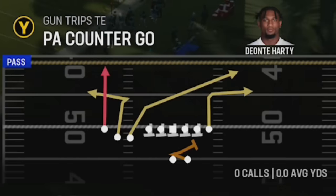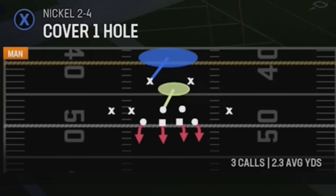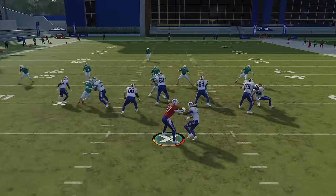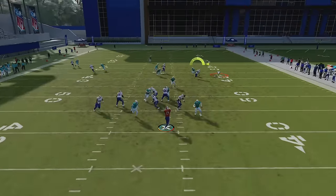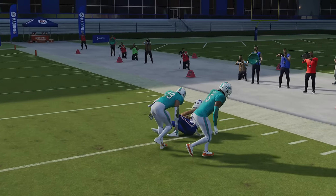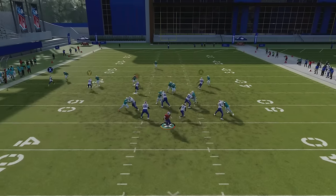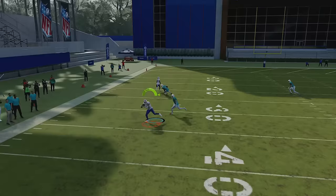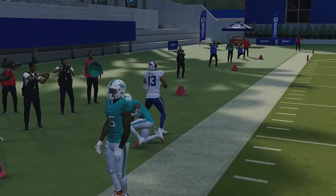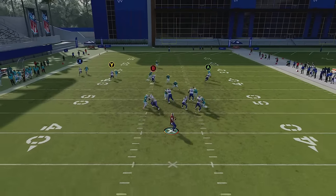I'm going to go over a couple of unique dink-and-dunk plays for man coverage, starting with the PA Counter Go. This play is very good against pretty much any man — let's pick Cover 1 Hole. Pretty much every route here except for the streak gets open. I can kick this play up a notch by putting the running back on a wheel, but leaving it as is, the tight end has a very good route, and the slot receiver on the other side also has a very good route.